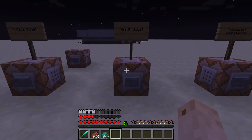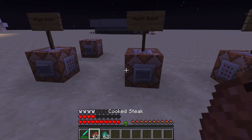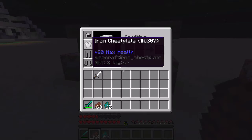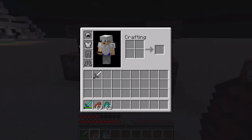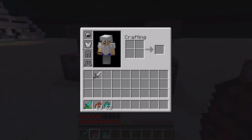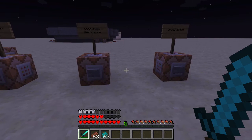I'll go over the commands later, but I'm just showing everything off. You can add this to any item, and basically if you hold it, it'll increase your health. It's a lot easier to use if you just put it on your chest plate or armor so you don't have to hold it all the time.